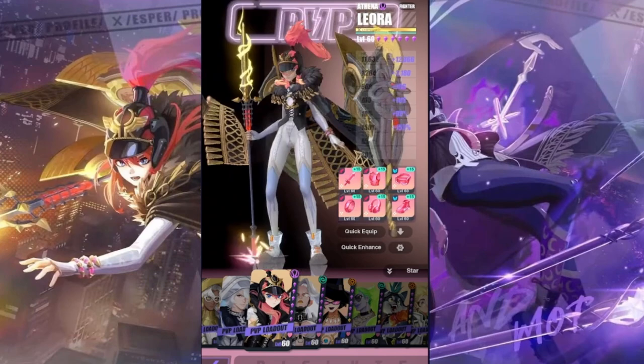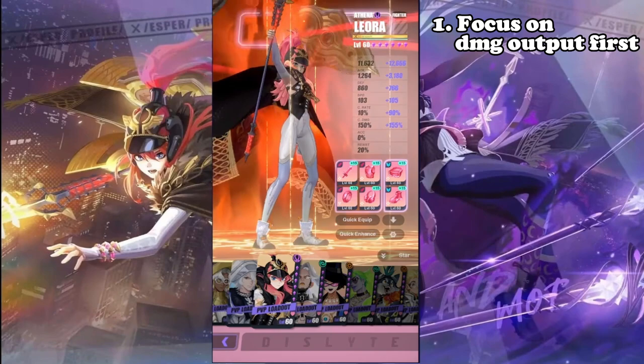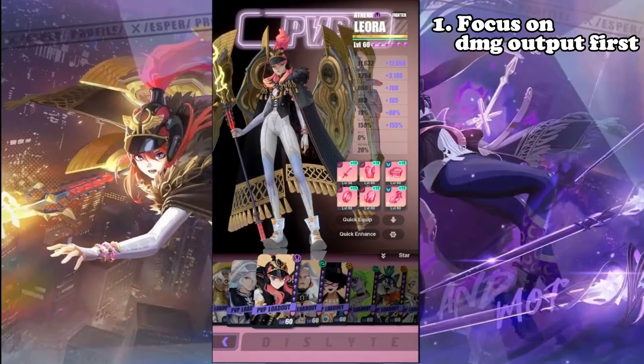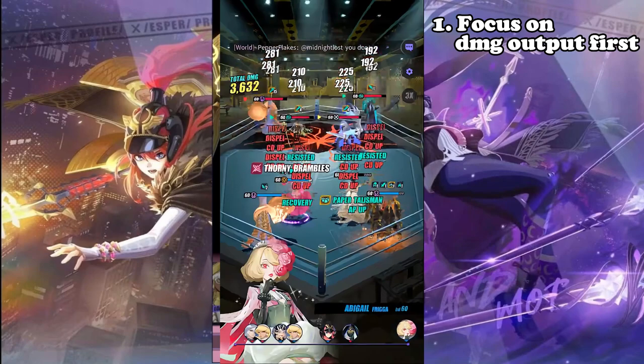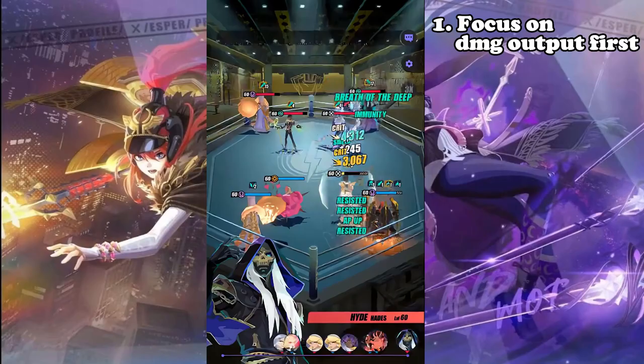The first tip is to focus on building her DPS output first. That means starting with her attack, then crit rate, then crit damage. Her attack is important because the shield she gives under War Goddess is based on her attack. I'm sure you've heard a lot of people say that shield is worthless — but coming from an actual top-ranking player in almost any PvP content, that shield they consider worthless is literally the gap between your team surviving or dying. I can't stress enough how significant mitigating damage is — no matter how little, it is still mitigating damage, so you take it.